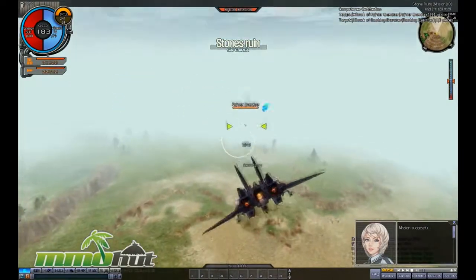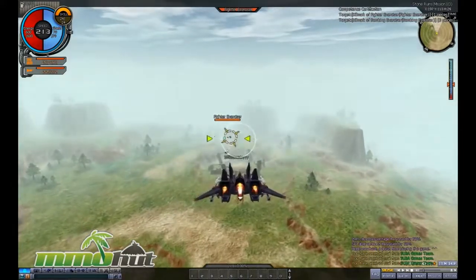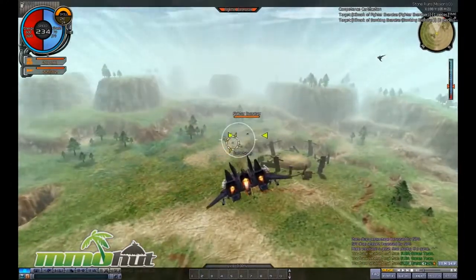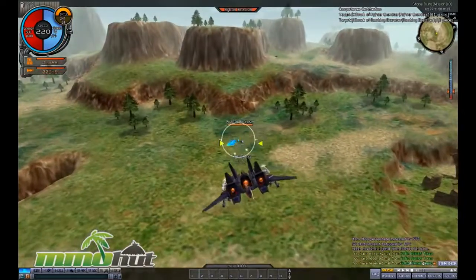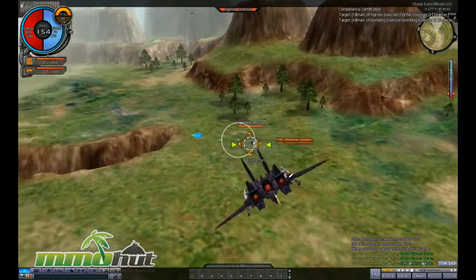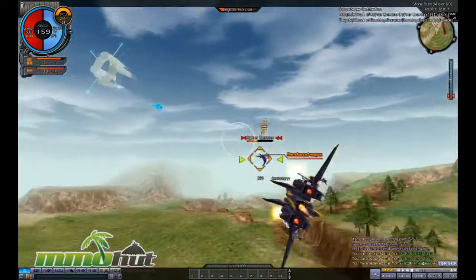The controls are pretty simple — you move around with the mouse. Left-clicking shoots your primary weapon and right-clicking shoots your special weapon or missiles, but you need to get a little closer to lock on first. Right away I can point out that the graphics are quite good for a game like this. Gameplay is very smooth and fluid.